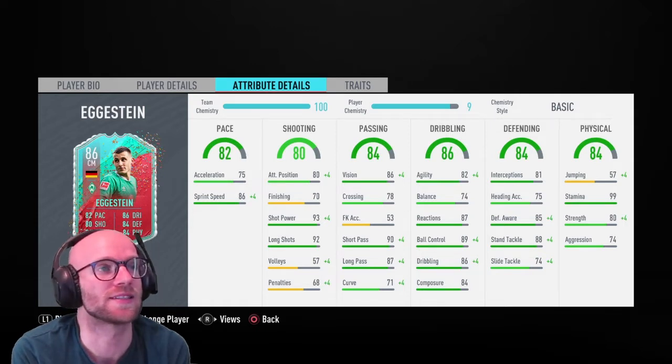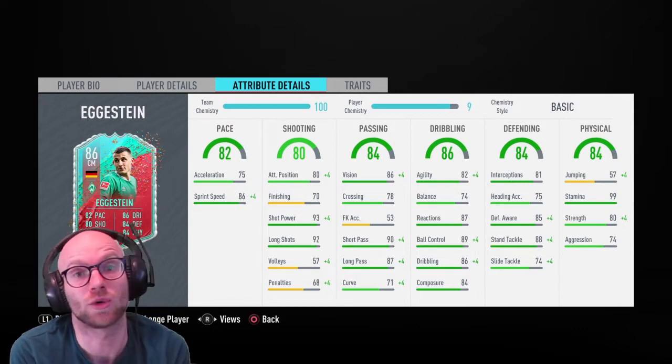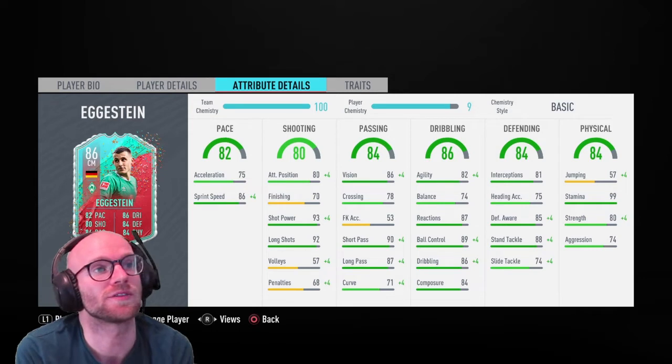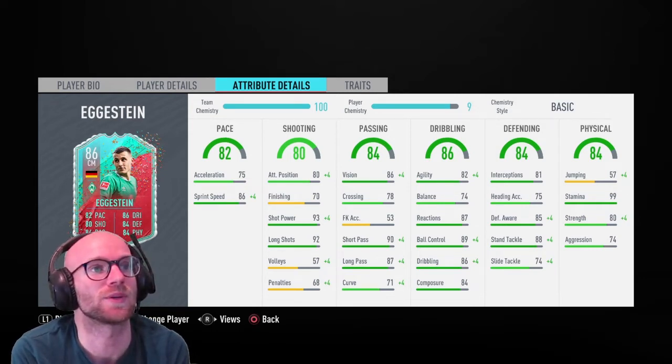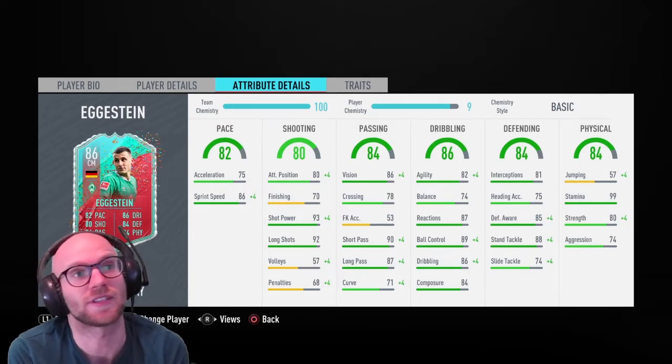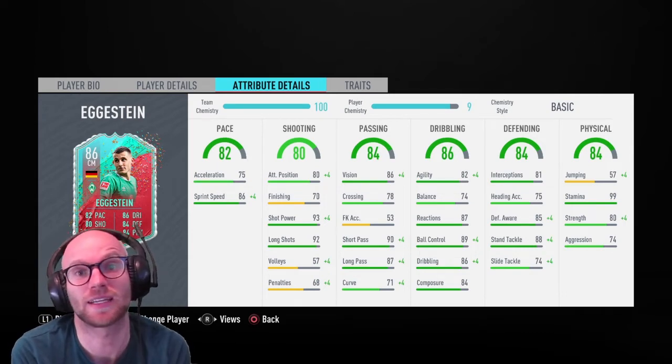You'll need to boost his pace with a chemistry style. His shooting looks low at 80, but that's mostly because of volleys at 57 and penalties at 68 — stats you never use. Finishing at 70 is also low. But shot power is 93 and long shots 92, which are excellent.